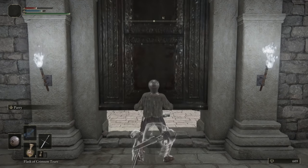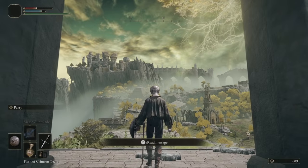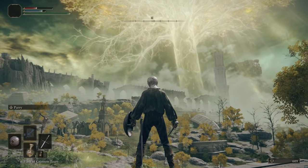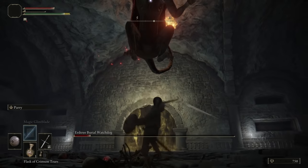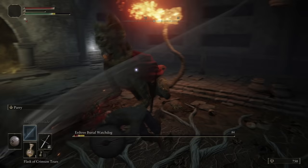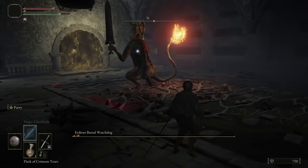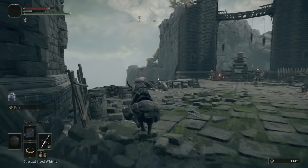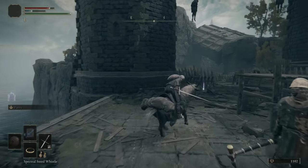Your adventure starts in Limgrave, and although you technically can head straight to some neighboring territories, either by crossing their borders on foot or hoof or through teleportation, you should really resist this temptation until later on. Limgrave is designed to be an extended tutorial of sorts, a place in which to find your groove with Elden Ring's unique systems and mechanics. Hidden in its many optional dungeons and encounters are a large number of items specifically intended to be acquired early on.